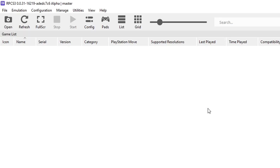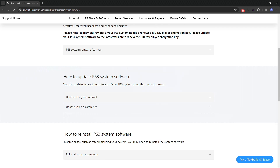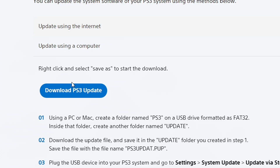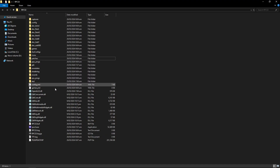First we have to install the PS3 firmware on the emulator, and we can get that on the official Sony website. On this page, scroll down to where it says 'How to update PS3 system software,' click on 'Update using a computer,' and then click 'Download PS3 update' and place the file in the same emulator folder. If the download doesn't start, right-click the link, select 'Copy link address,' paste it in your browser, and press Enter.